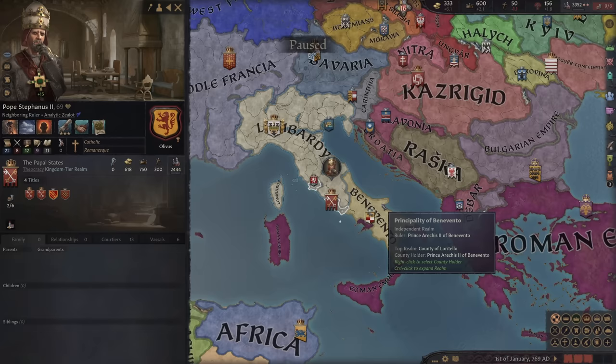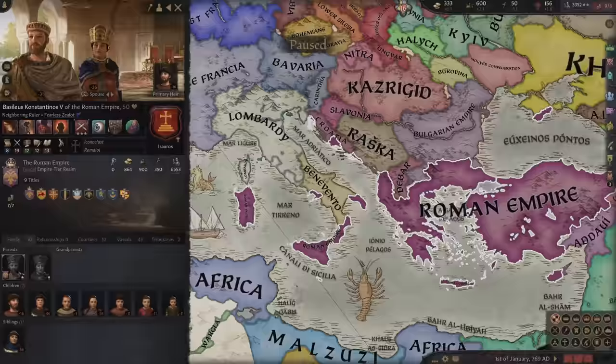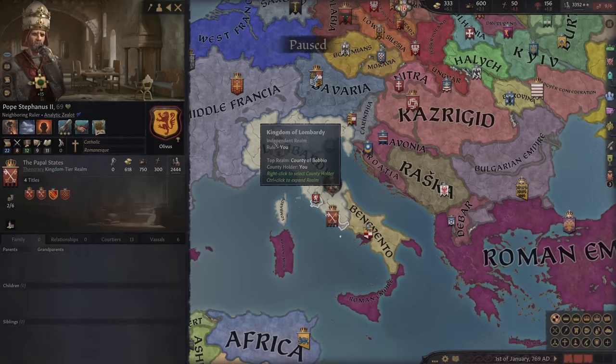My plan is to take all this land down here. We are going to have to fight the Roman Empire, which is terrifying. We're going to take all of the Pope's land, hopefully, and eventually take Paris.